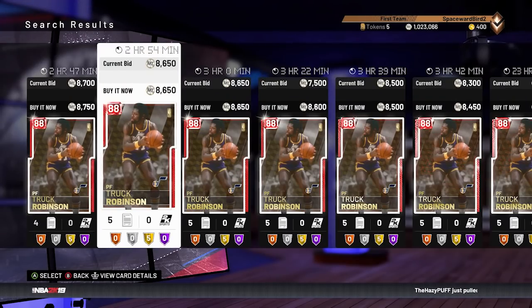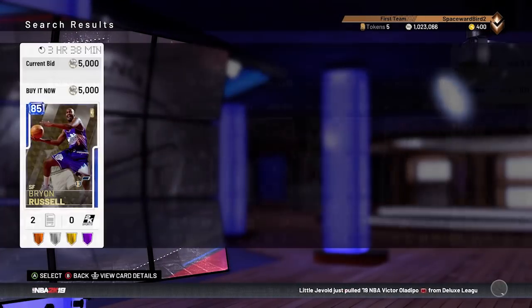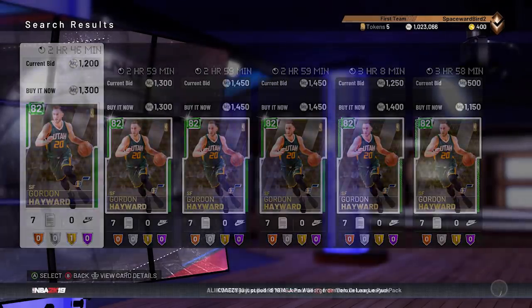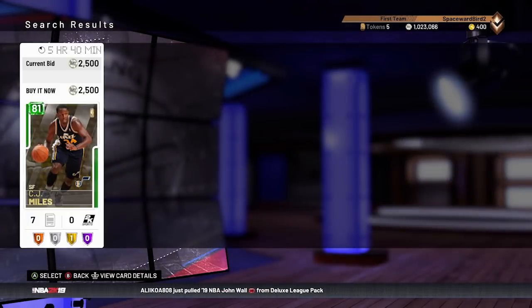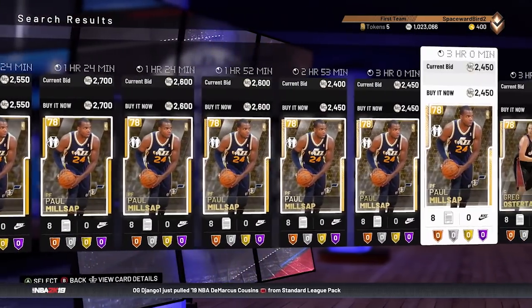First, the Jazz set. Ruby Truck Robinson and Karl Malone. Karl Malone's got a duo with Sapphire John Stockton. The other Sapphire is Brian Russell. Three Emeralds: Gordon Hayward, C.J. Miles, and Emerald Devin Harris is the token reward card. And there are three golds: Paul Millsap, Kyle Korver, and Greg Ostertag. Millsap and Korver have a duo.